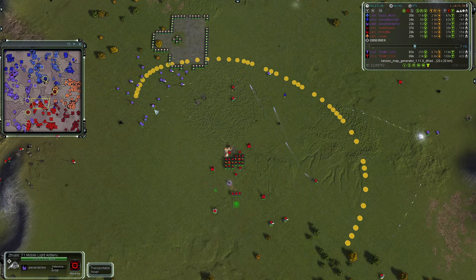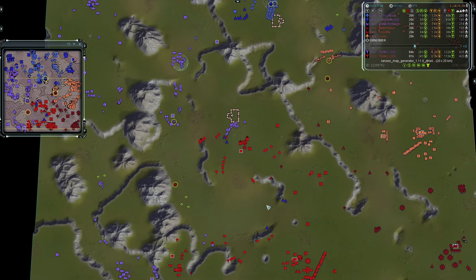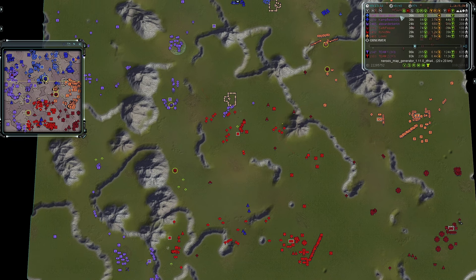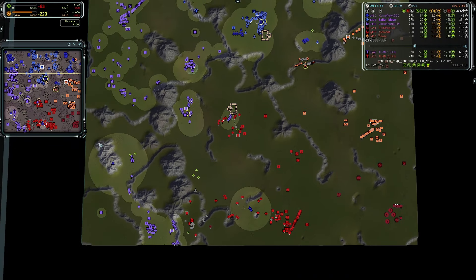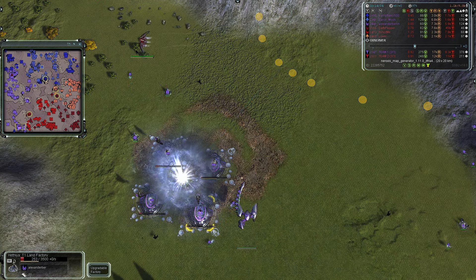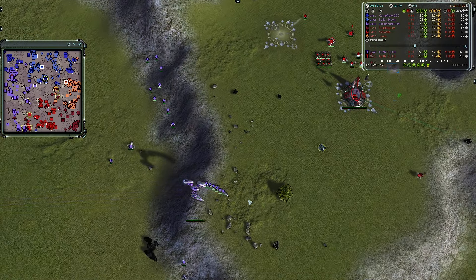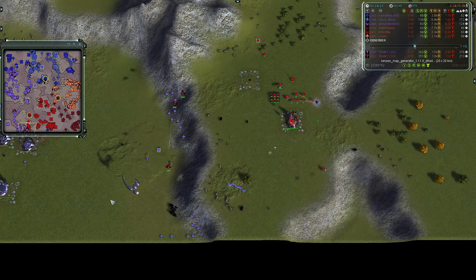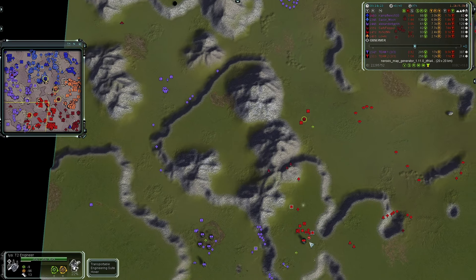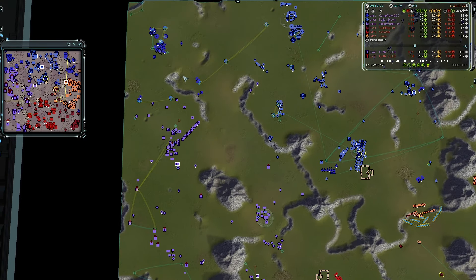The bomber from team two's Salty Pepper is outbound and it has been spotted. A spy plane gets a radar signature on that bomber. The bomber drops over here, getting a nice AOE explosion taking out most of the points on those facilities. One more pass kills off all of those facilities. A transport laden with Zouaves does get shot out of the sky, but just barely too late — the units are already dropping. A T2 mobile flat cannon is taken out, but nearby PD handles it.